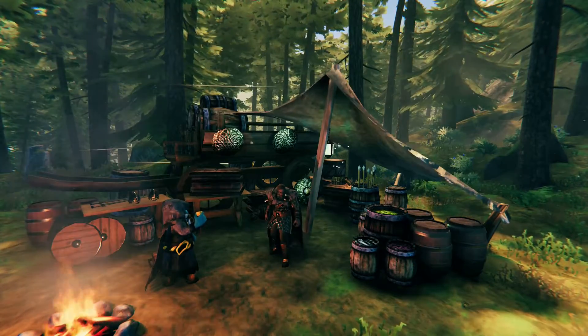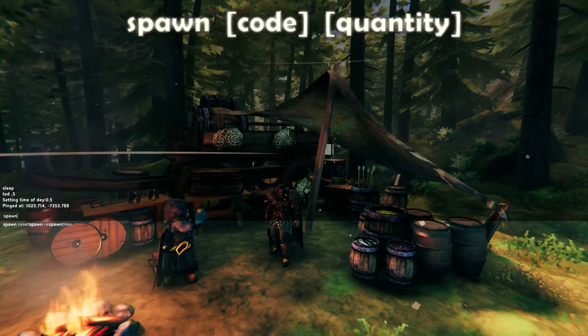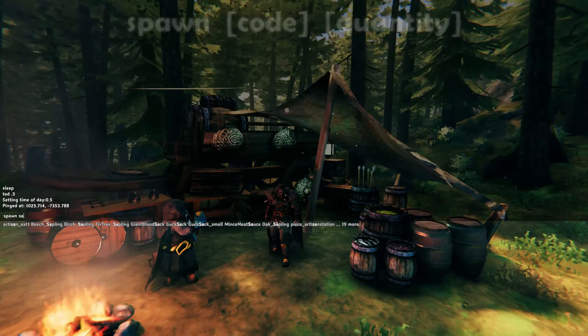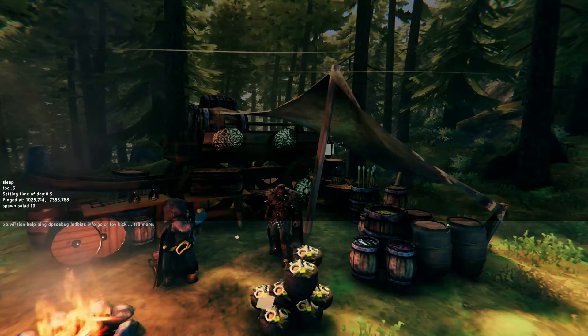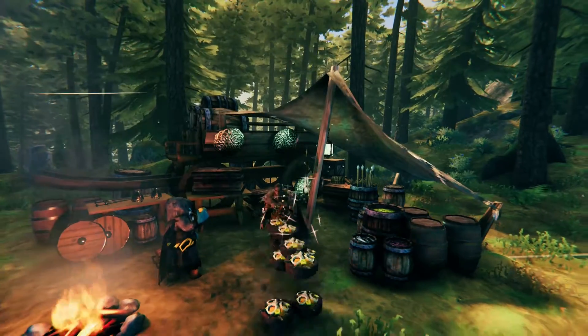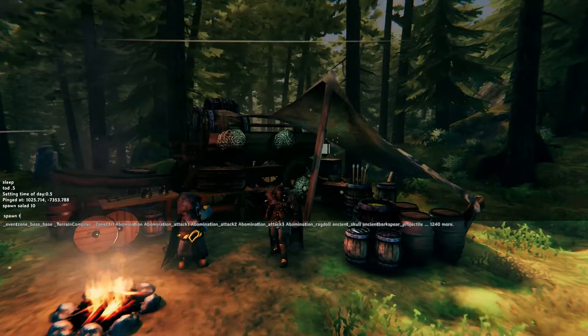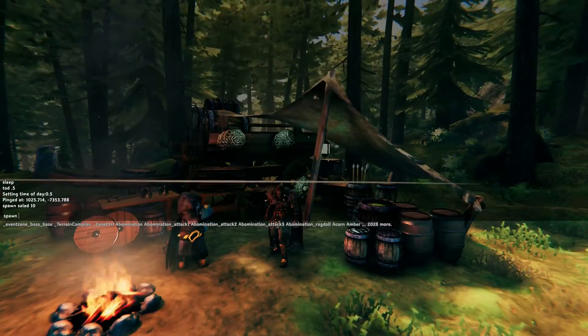You can create anything the game has to offer using the spawn command. Type "spawn" followed by the item's code name and quantity — like "spawn salad 10" to create 10 salads. The console tries to auto-complete item names, but some are tricky, so it's helpful to have a list of items from the internet.